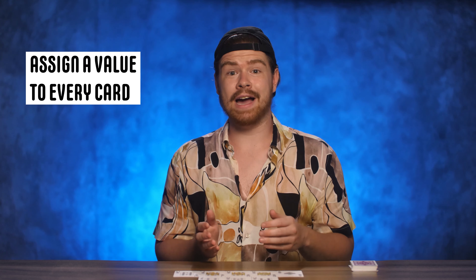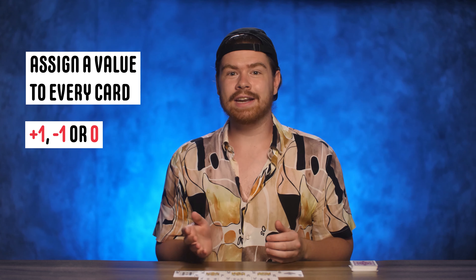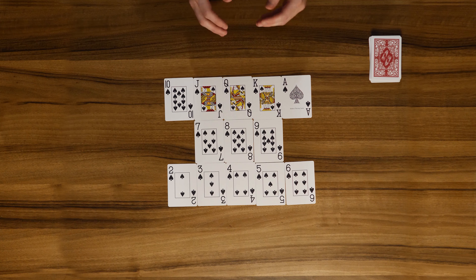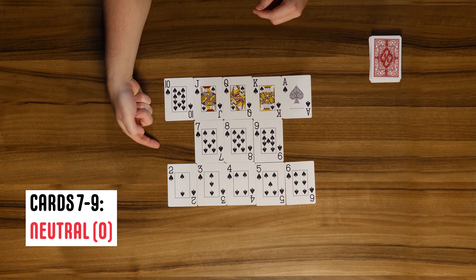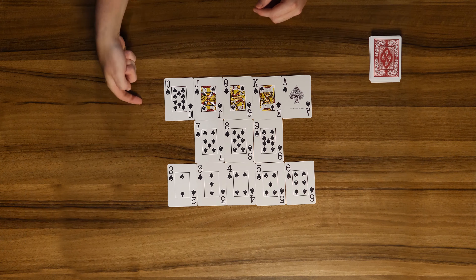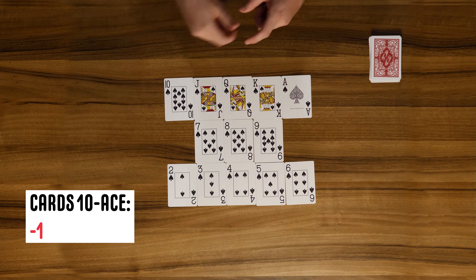Keep a mental record of what cards have come out. To do this, you have to assign a value to each and every card, that being either plus one, negative one, or zero. Cards from two to six are valued at plus one, seven to nine are neutral or counted as zero, and ten to ace are valued at negative one.